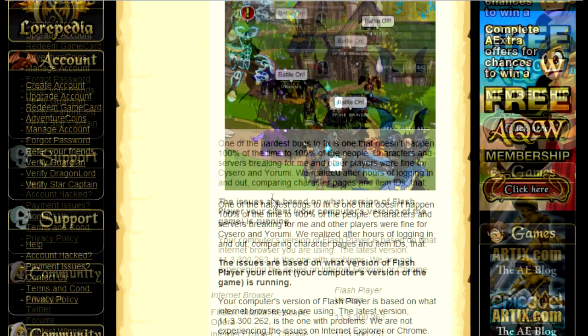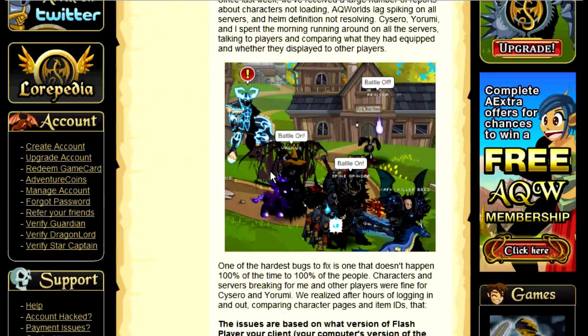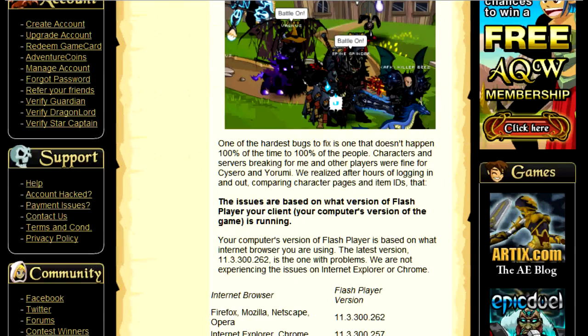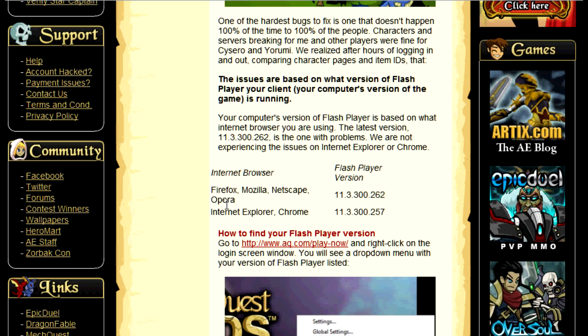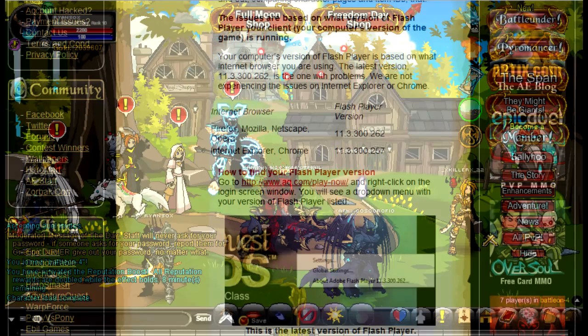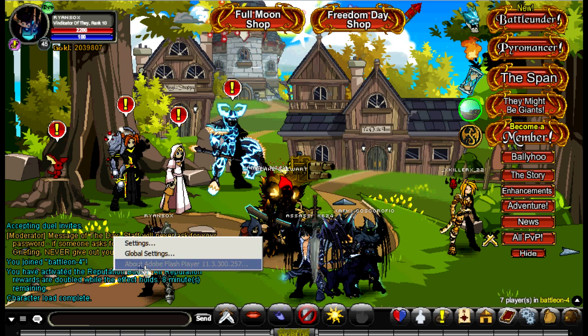They went around the game investigating it and actually did come up with a fix. If you notice when you log in, the background is gone — that is to improve load time. They still recommend you use either Internet Explorer or Google Chrome, because it runs on a separate Flash player than Firefox, Netscape, and Opera. To check your latest version of Flash, go to AQ.com, click Play Now, right-click, and it'll say About Adobe Flash Player — either 11.3 or 11.2.